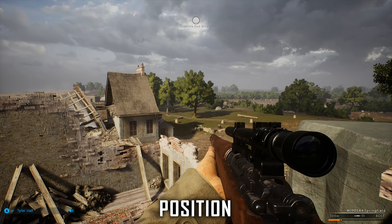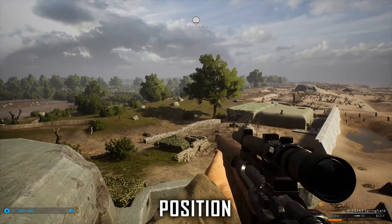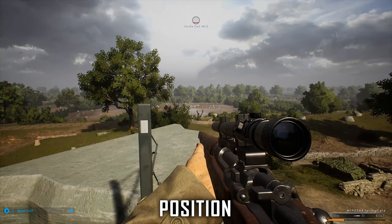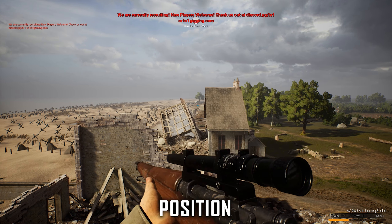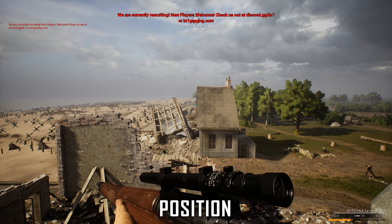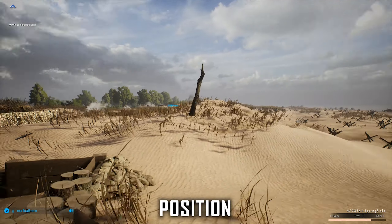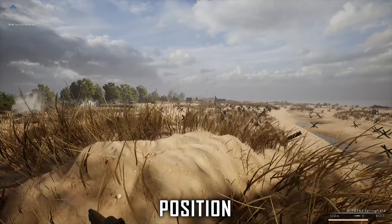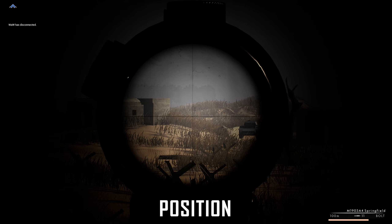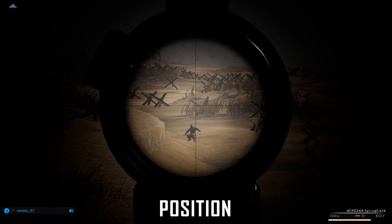First things first — position. The marksman should travel behind the rest of the squad and cover the rear if that role hasn't already been assigned to another rifleman. As the squad becomes aware of targets requiring long-range fire, the squad will direct you to where the target is so you can set up, preferably find some elevation, and neutralize the target. When a squad is engaging a flag, the marksman should hang back out of the cap zone and cover enemy spawns or enemy approaches they may use to reinforce the flag.